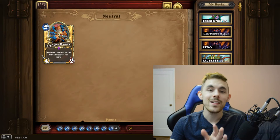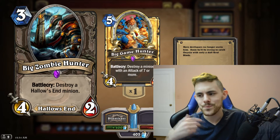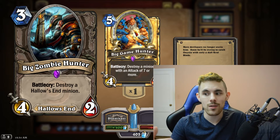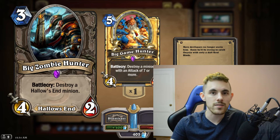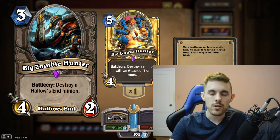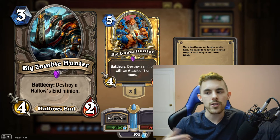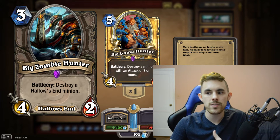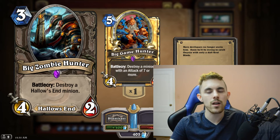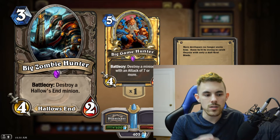Next we have Big Zombie Hunter — Big Game Hunter's cousin. Instead of targeting high-attack minions, Big Zombie Hunter destroys a Hallow's End minion. When Big Game Hunter was three mana it was arguably too strong, but Big Zombie Hunter will be strong early while this expansion is popular, then see less play as fewer Hallow's End cards are run. That self-balancing makes it acceptable as strong removal, and it's good to have dedicated removal for a given expansion's meta.